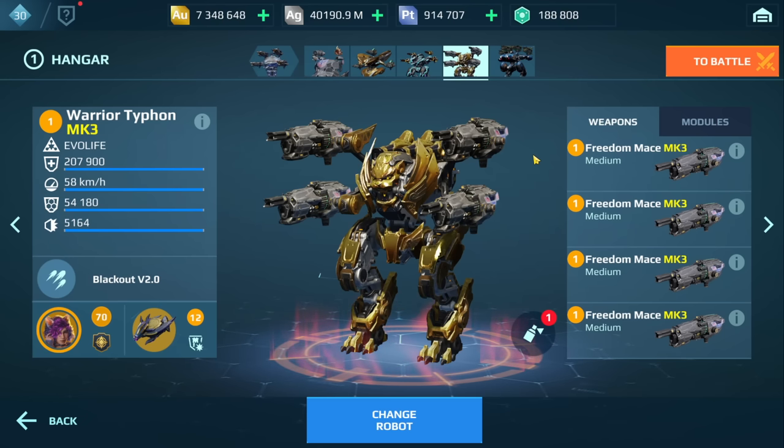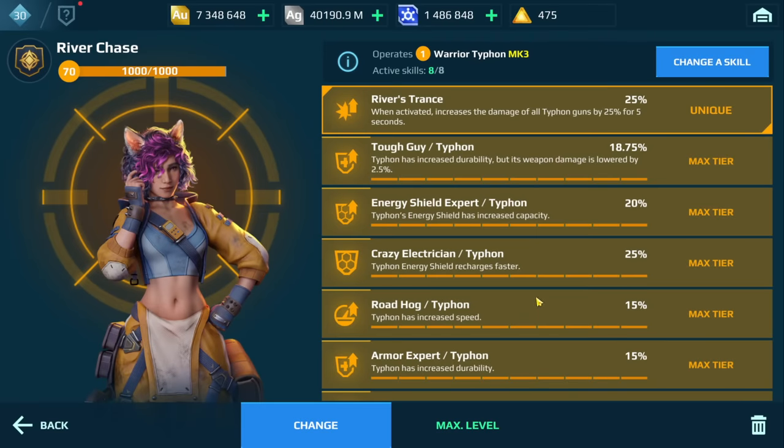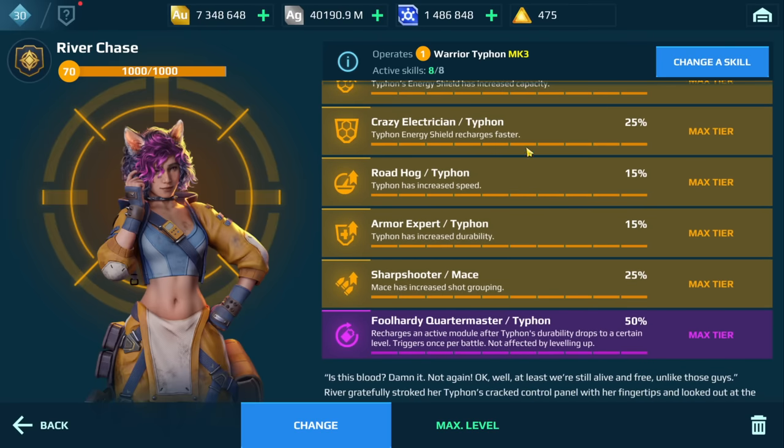The next build is the Mace build. This build is very good at knocking down Aegis shields. If you're dealing with other Typhons, Mars, Erebus, or even the Dagon, these weapons can knock down shields pretty quickly. I have two nuclear amplifiers and Last Stand. You could also try one nuclear amplifier with two repair amps, or one nuclear amplifier with immune amps — those work as well. We have Advanced Repair, and I have the Shy drone. Pretty much what I mentioned with the Havok build: Kestrel, Beak, White Art could work as well. In terms of the pilot, River Chase once again, and all the pilot skills are the same except I do have Sharpshooter for the Mace.